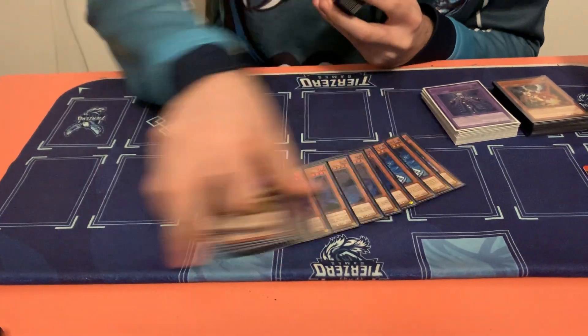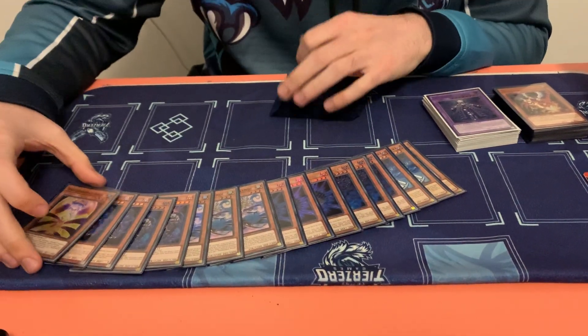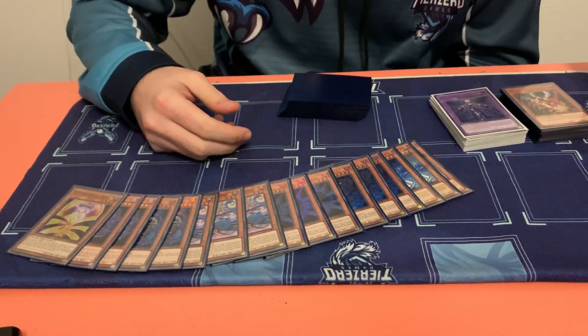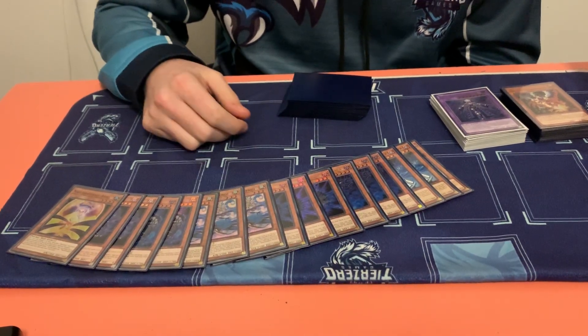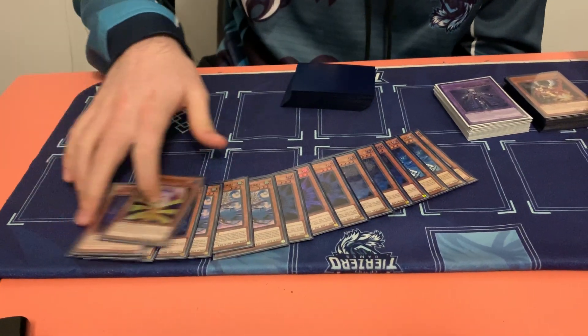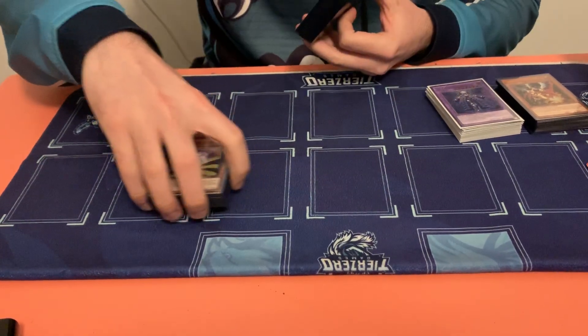Is that all the Shaddolls? Yeah, that's all the Shaddolls. So no Falco — is that the trend now? Yeah, Falco was mainly used as a one-off to help you grind late game, but with the new trap card I don't feel you need that, and you also have a lot of free summons with Wendy. I'd never want to draw Falco in my deck — it feels a bit too slow for this deck right now.